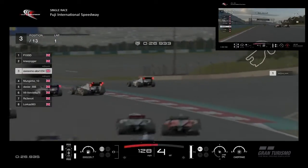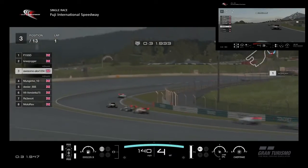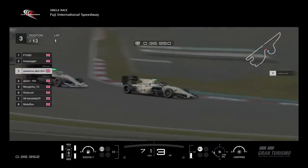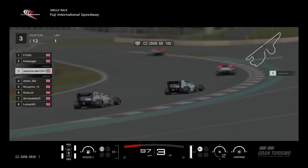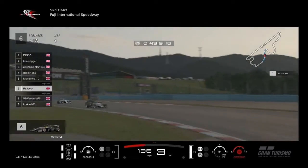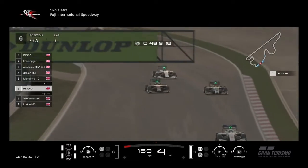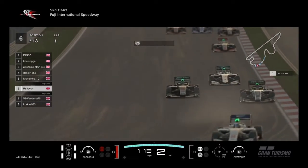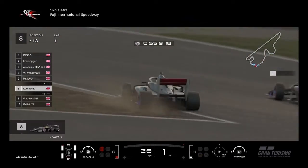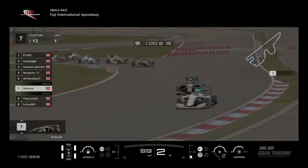Alex has gone wide again a second time, knocked a little bit there — I don't think there's anything too malicious. We go through the long right-hander, headed down to the tight left-hander and down the back straight. RS3 tries to make a move on the inside of Mungino but didn't make it stick. Locus goes a bit off under the dirt.